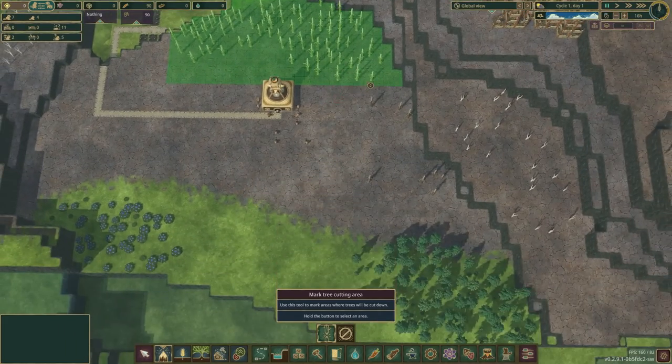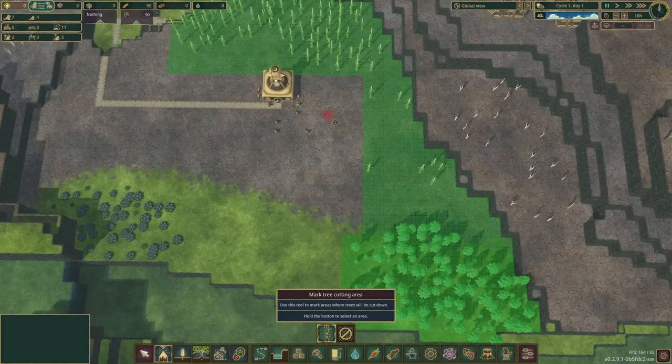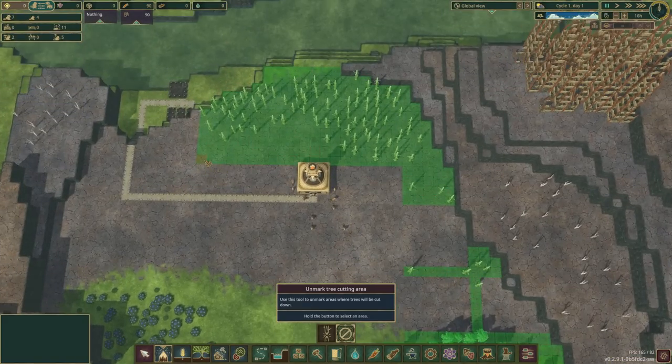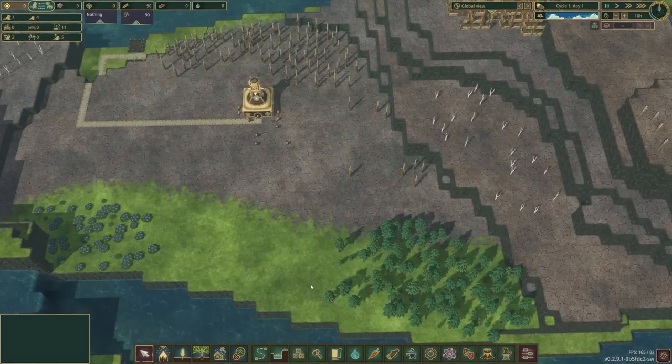Let's get this whole area marked for cutting. We're going to remove the extraneous green squares because a number of you have mentioned in the comments that this hurts game performance rather severely when you get further along. So we won't let that happen — we'll stay on top of things.